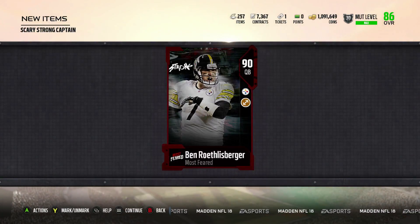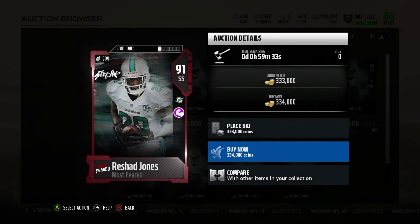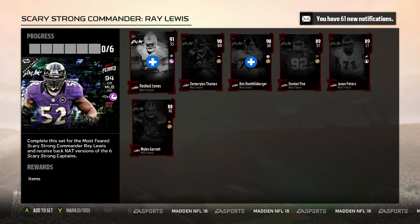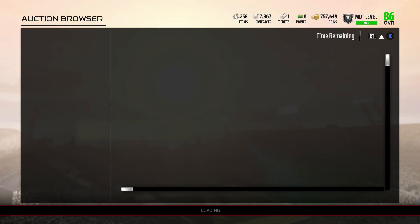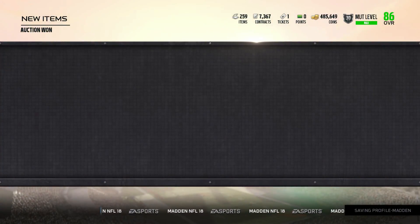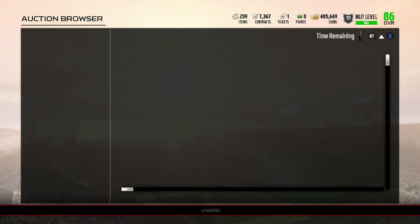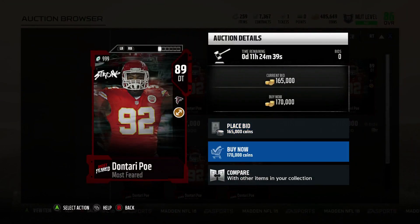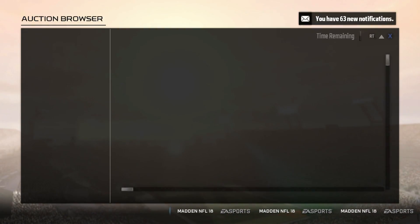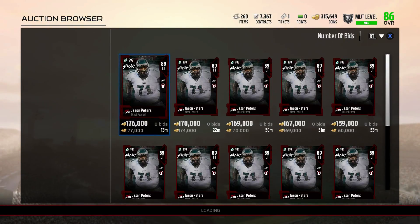We completed the set — here is me completing the set. I did get a 90 overall from my Scary Strong captain set. We're going to go ahead and buy this now. This cost me about a million coins, which honestly I think is worth it. What you get back is the Ray Lewis 94 overall, plus all the cards in this set returned to your squad. They are NAT, but they still will morph on the 30th and 31st of this month and you can use them on your team as long as you want.